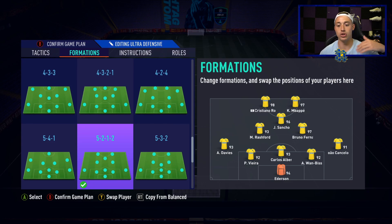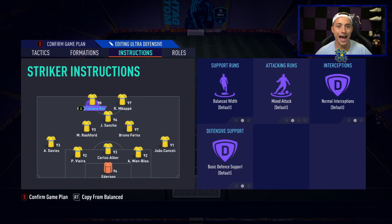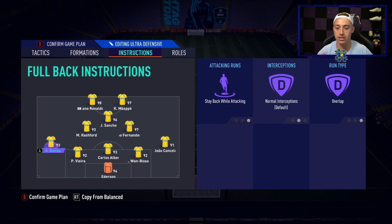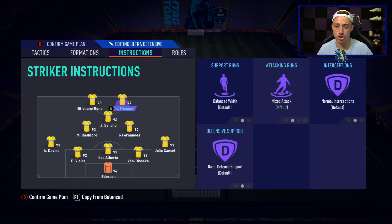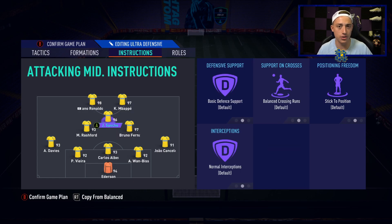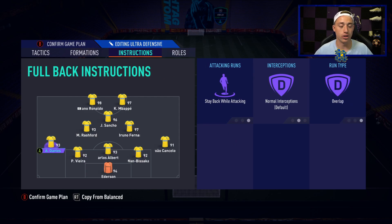Getting into the instructions — the full backs are on overlap, both left back and right back, with stay back while attacking, but you can trigger the runs using L1. The two centre midfielders are on stay back while attacking. The strikers are on balanced, though you could bring them onto come back on defence if you want to go full drop back mode. The five back is just absolutely crazy — it's been such an overused formation this year for good reason.